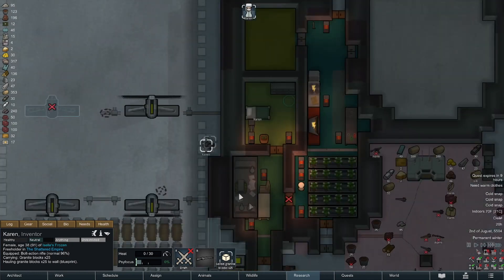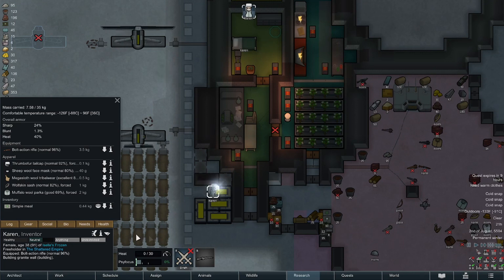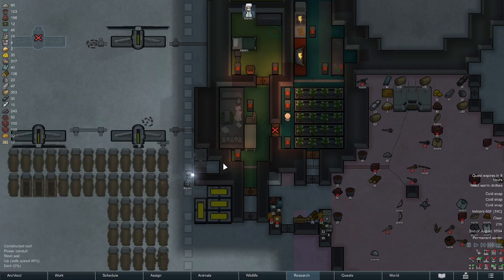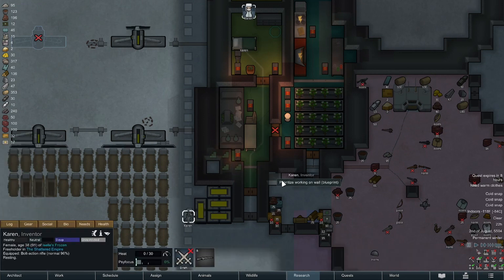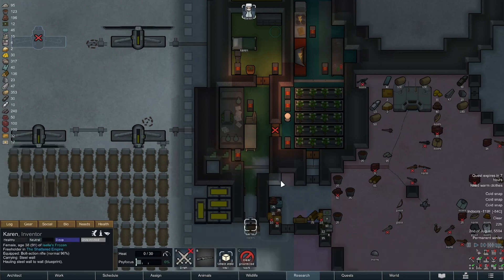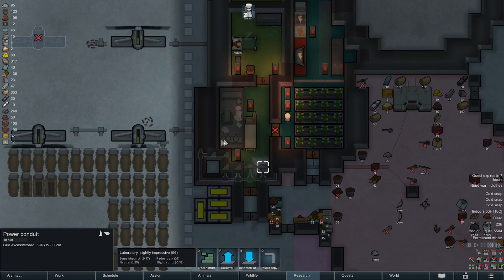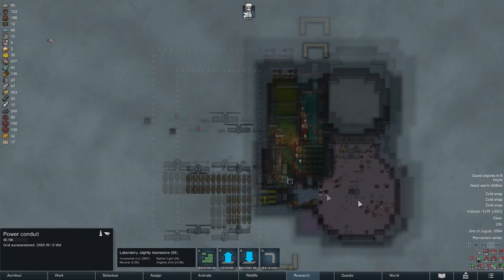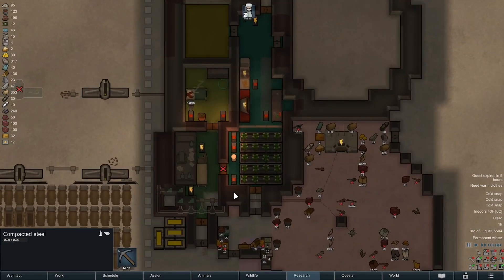It's actually negative 131 outside. Her clothing has her good to negative 126 — she's probably not even getting cold anymore, so we totally could go mine at this point. I don't like power conduit exposed, so I'm going to bite the bullet on that extra steel and just do that. She can mine still, she's going to get a shitty yield anyway.